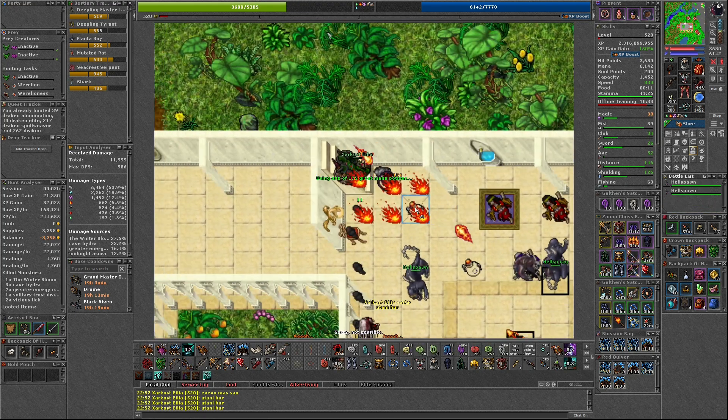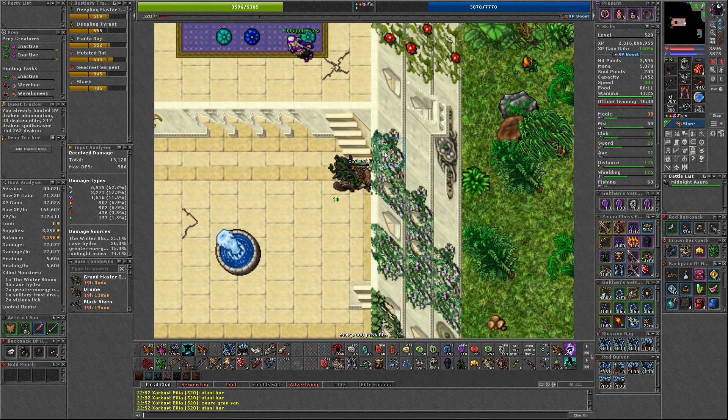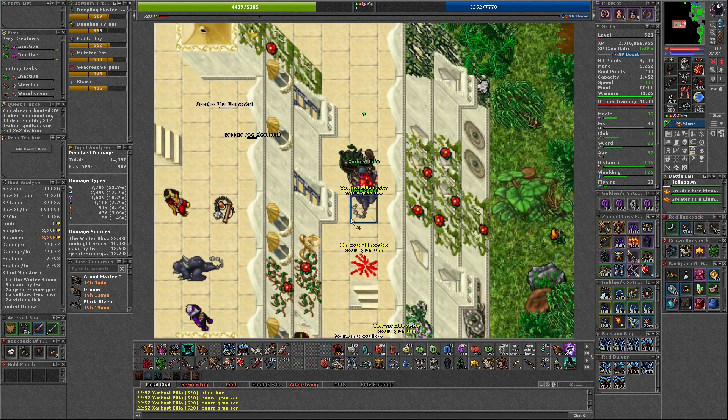Once you've defeated the Winter Bloom, go up four floors. In the southwestern part of this floor, you will find cracks that will take you down to the Vile Destroyers. Finally, once you defeat them, go back up the rope hole and up to the next floor.